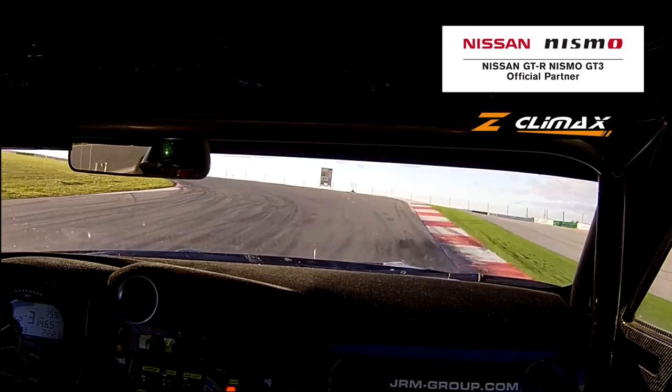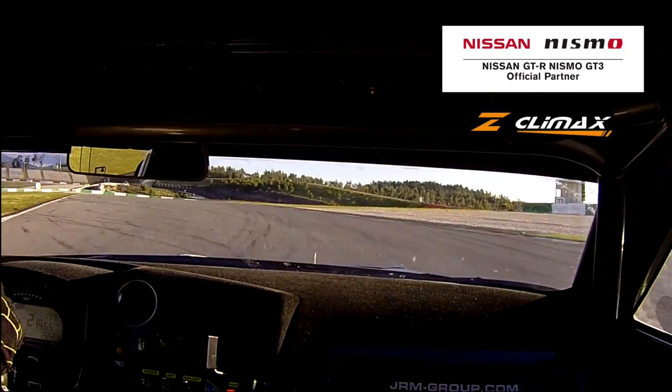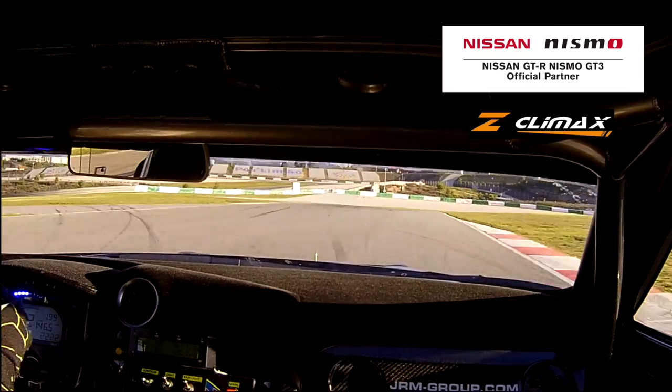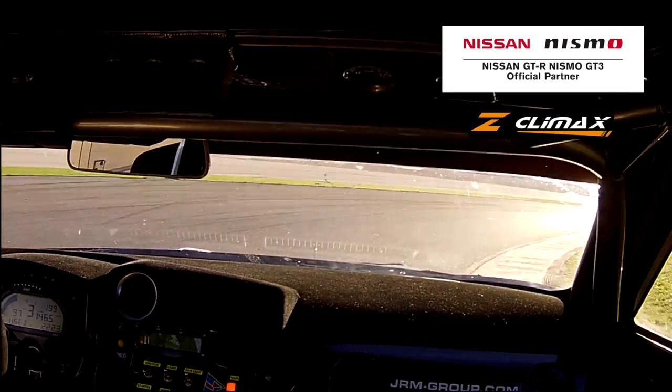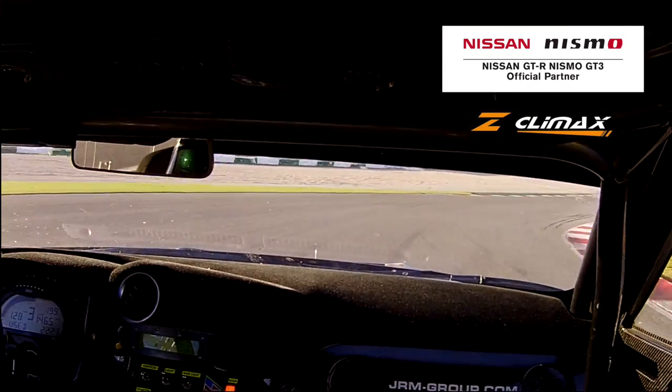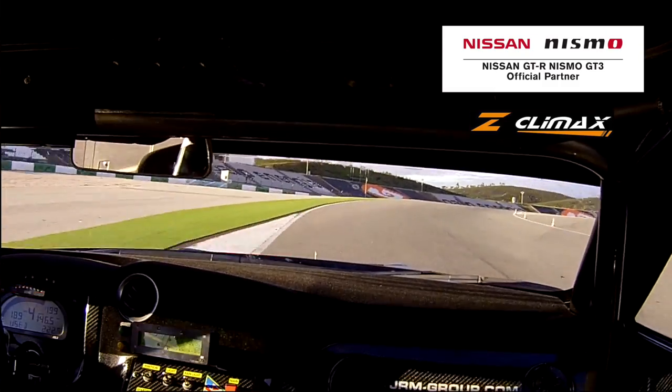On the exit there we're braking again, down to second gear, get the apex on the inside and let the car run to the exit kerb. Bring the car back across to the left because the right-hander is soon afterwards. Clip the apex quite early and then let the car run to the middle of the track, out to the exit kerb, up to fifth gear for this final corner.